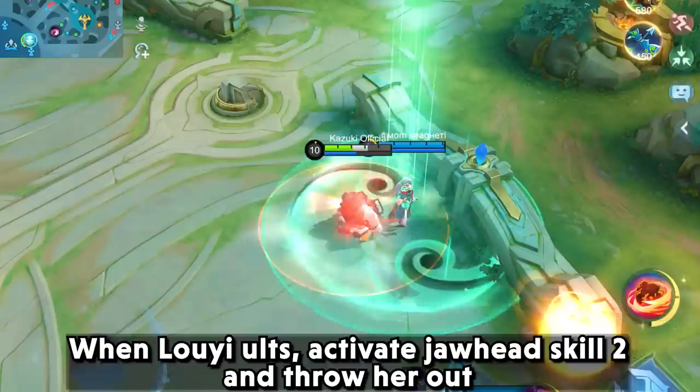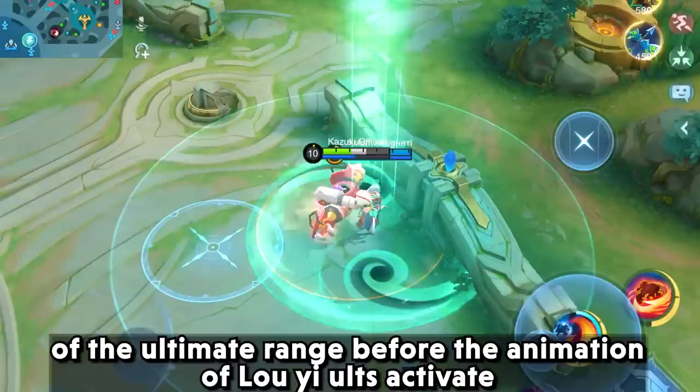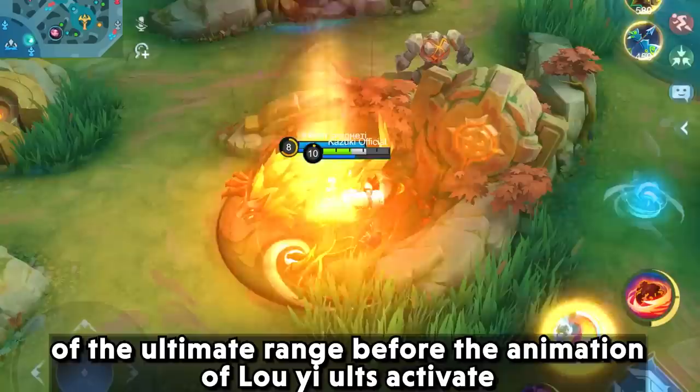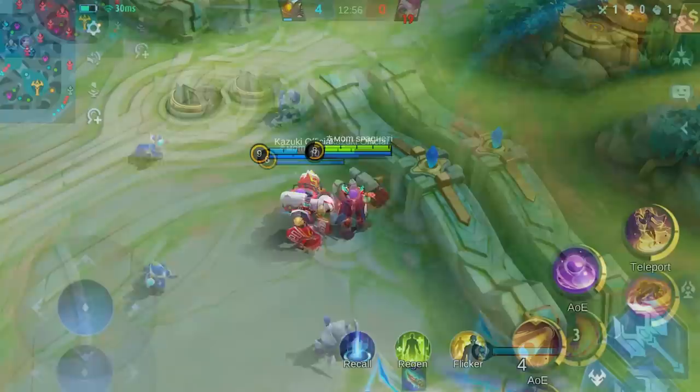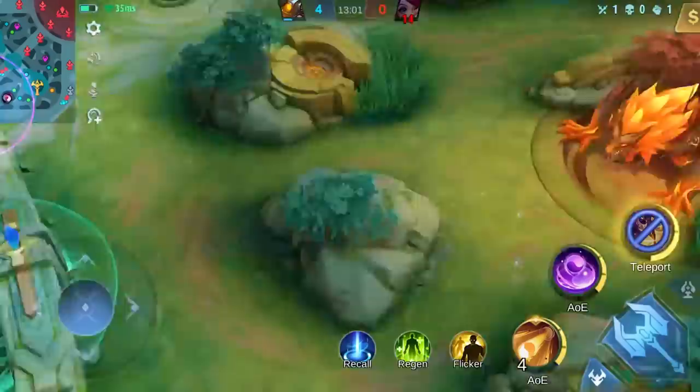Next we have a combo with Joy and Luo Yi. When Luo Yi ults, activate Joy's skill 2 and throw her out of the ultimate range when the teleportation of Luo Yi's ult activates. You will be able to throw her or your teammate to the same destination just like this. Here is Luo Yi's POV.